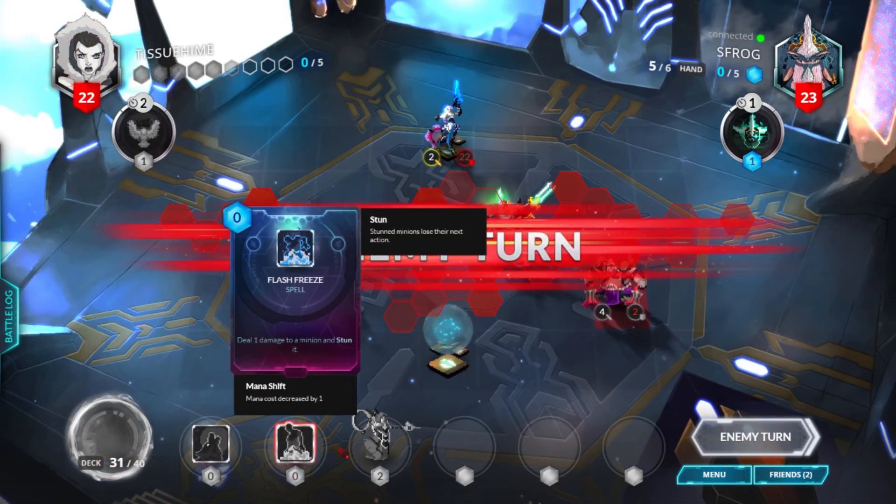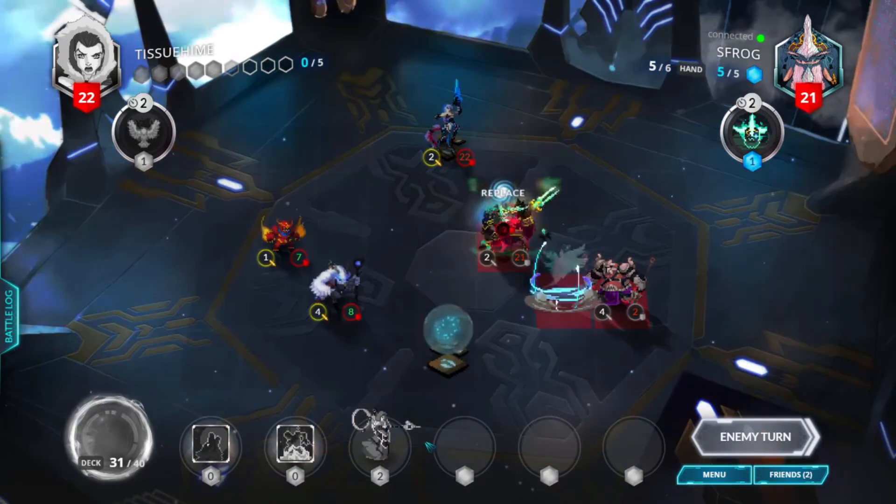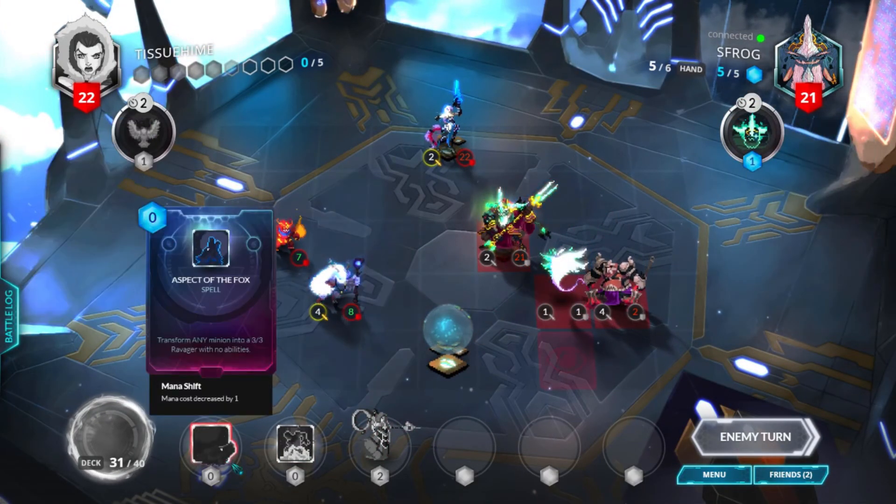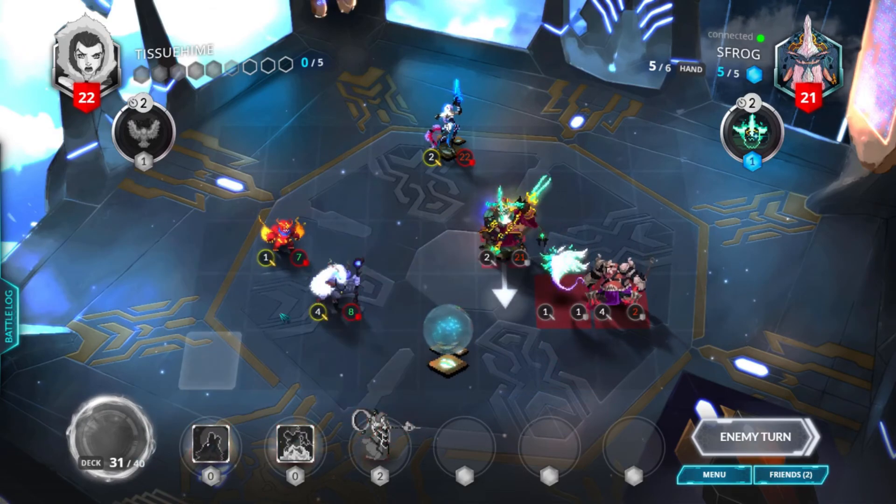The Manaforgers can still be killed with a Natural Selection or a Plasma Storm, but the Albi Sage not so much. I mean it still can be Egg Morphed or Thumping Wave, but hopefully it won't come to that, so we'll end our turn. Then we got Aspect of the Fox and Flash Freeze, we also got a Heart Sister. Oh, Dream Gazer. I'm going to replace the Heart Sister, see what I can get.